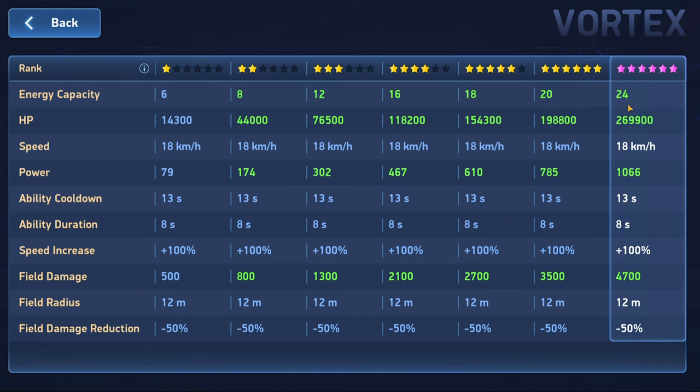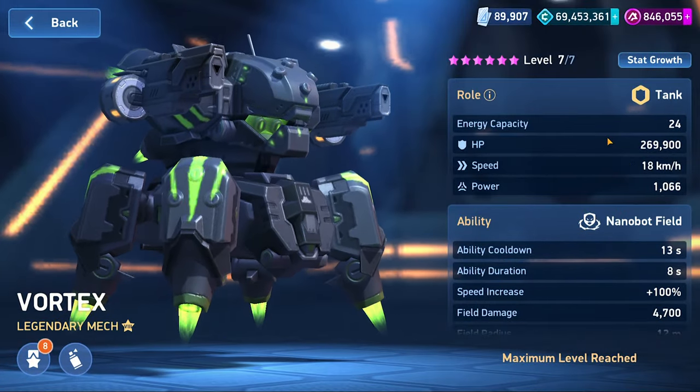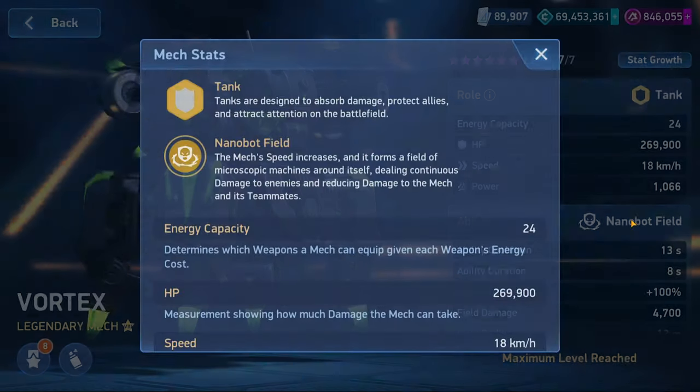Looking at his general stats to start, he is very similar as a legendary tank to Bastion — he has 24 energy max. His HP is slightly under Bastion by about 20k, not a whole lot overall. His speed is the same, all that kind of stuff. Where he differentiates himself insanely, in my opinion, and what makes him so good, is his ability.